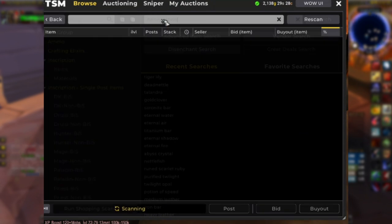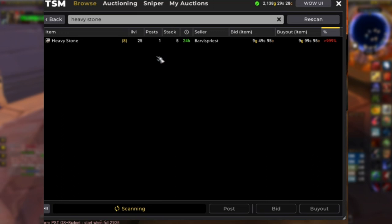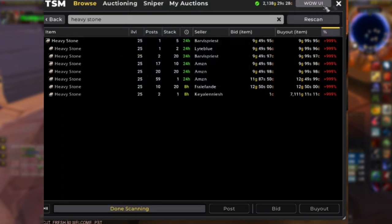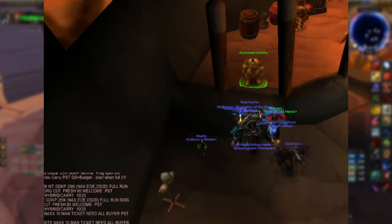Heavy stones sometimes get targeted by people who want to reset the market. So if heavy stones are at a stupidly expensive price, that might be another reason why somebody would just buy the quest items rather than crafting them themselves.